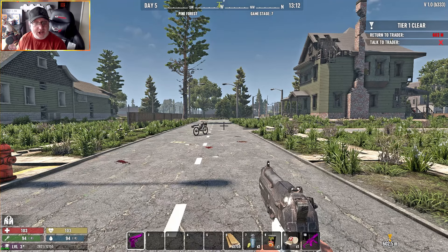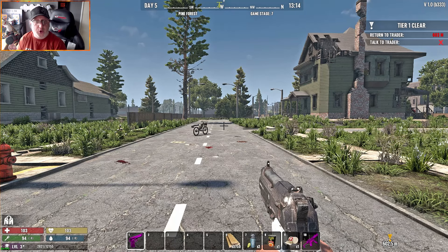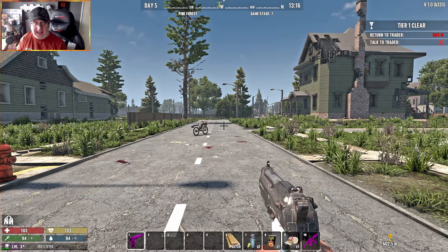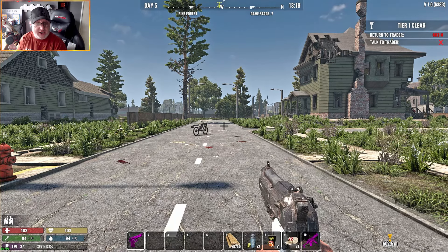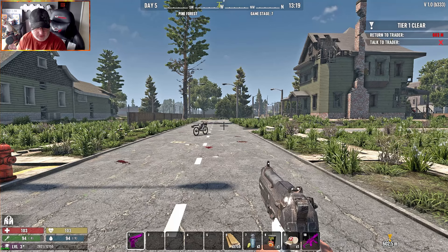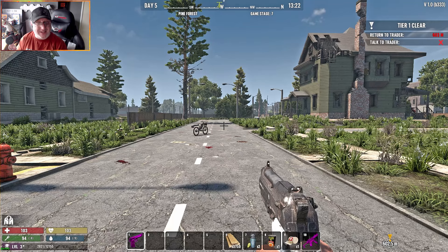Zombie loot bag drop rate has been increased from 2 percent to 5 percent, and the time before loot bags despawn is now a full real-life hour. They've also increased walk and run speed by 0.25, changed mod slots to match item tier level, reduced the distance that zombies can hit the player, and added a chance to find glue and duct tape in other containers.